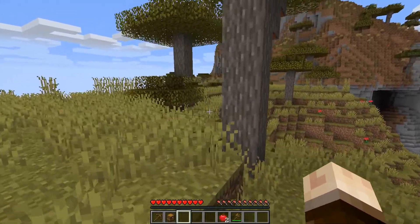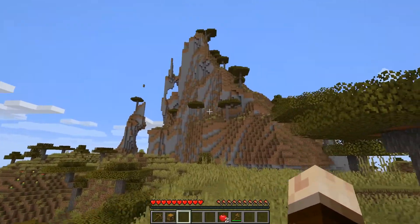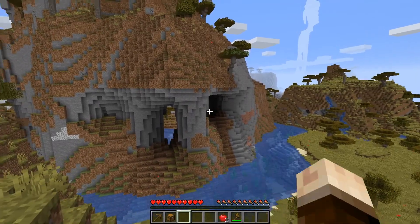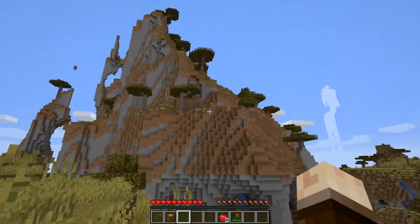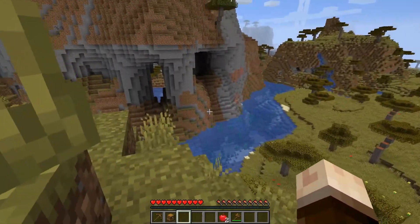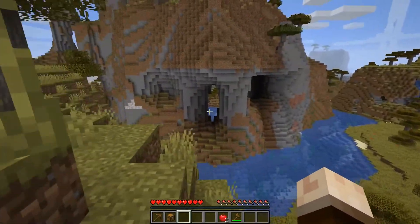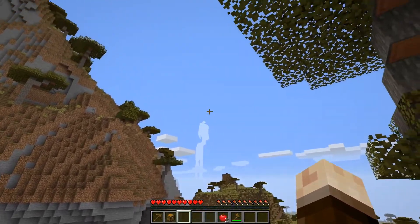This is a new kind of biome which I've never seen before. It's a shattered savanna, is what it's called. And it's got some of the crazy kind of extreme hill stuff that you would see, but without it being in one of those biomes that lets snow fall on it. So it can be super tall and it won't get snow on it, which is super important to me. I hate that all extreme hills biomes just get covered in snow now. It's kind of annoying to me.